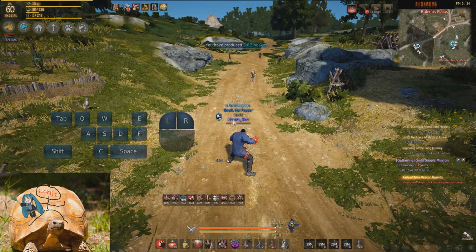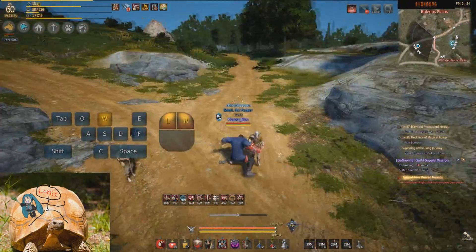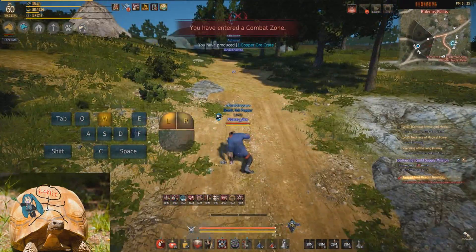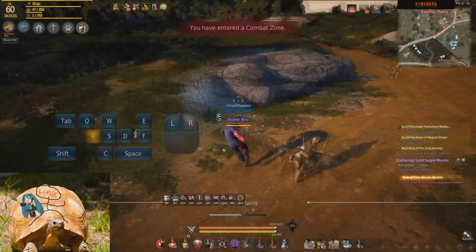The first movement combo we are going to be going over is by far the easiest. All you gotta do is just move forward while holding down left click and spamming right click. The next movement combo is shake off into an auto attack into any direction you want.